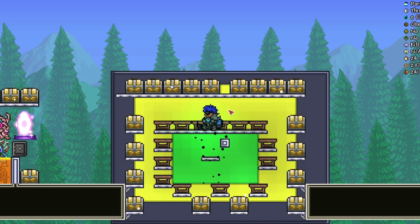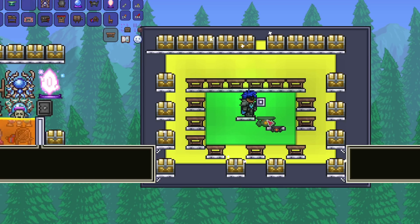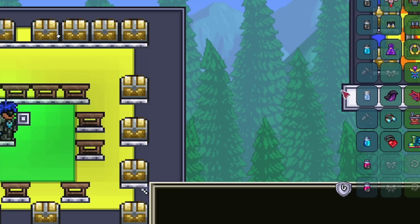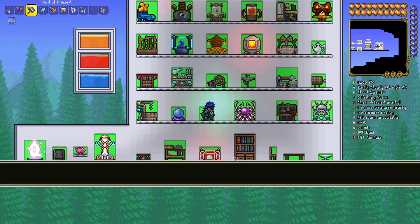In Terraria, you have a fairly limited range of where you can reach when it comes to crafting tables. If I were to stand here and nest my face into this block, I can just barely not reach any of these. I can only reach within the green here. So if I were to place a workbench here, I get the options now. Anything within the yellow here is reachable by hand with a Gizmo Pack on, but crafting benches out here in the grey are too far away.